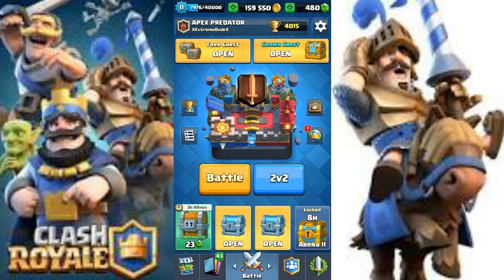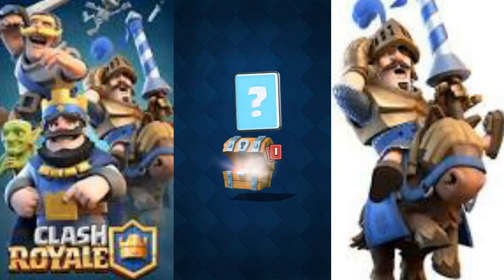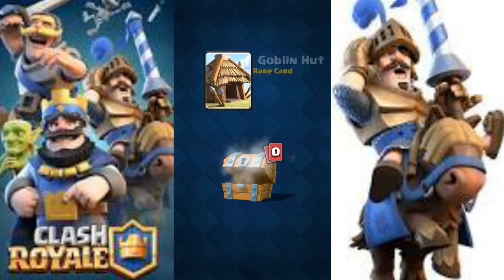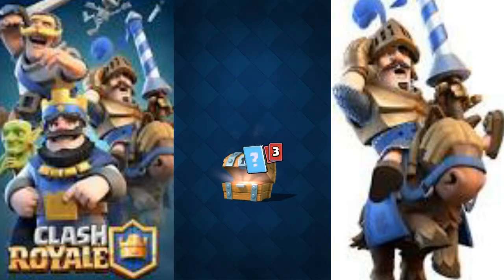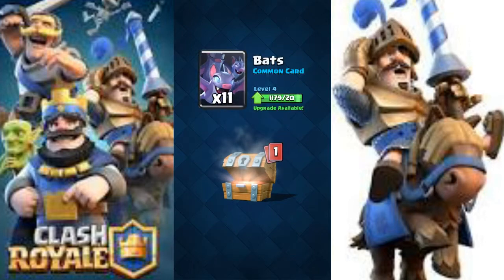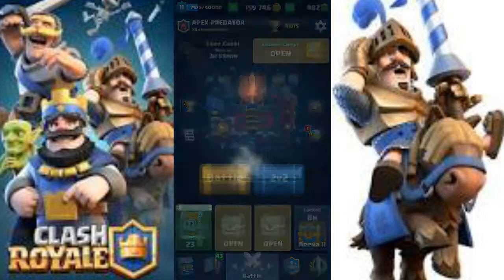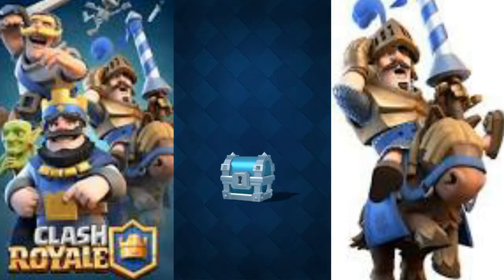Today is all just gonna be opening these chests up. It's gonna be a very short video. Here we go. Let's start with the free chest — we got 100 gold, 11 bats, and two goblin huts, not bad. Let's open another free chest: 96 gold, two gems, 11 bats again, two barbarians, and two barbarian huts.